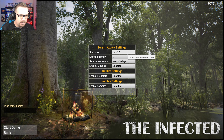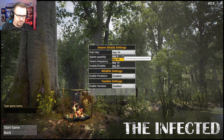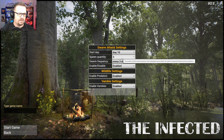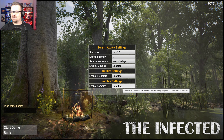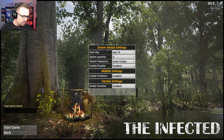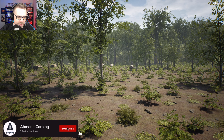We're gonna go ahead and do a new game. Start date — the first day you want the swarms to start — day 10 would be fine. Wildlife enabled, vampires — vambies — right in front of me. Vambies, okay, enabled. So let's go ahead and get to it.